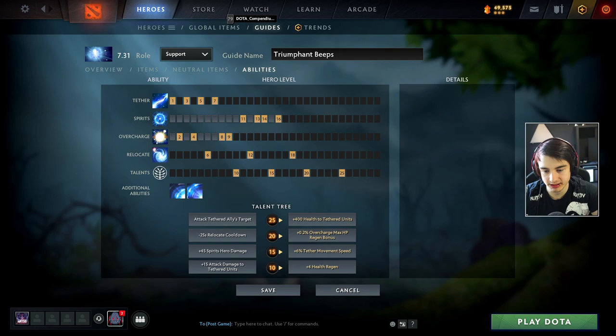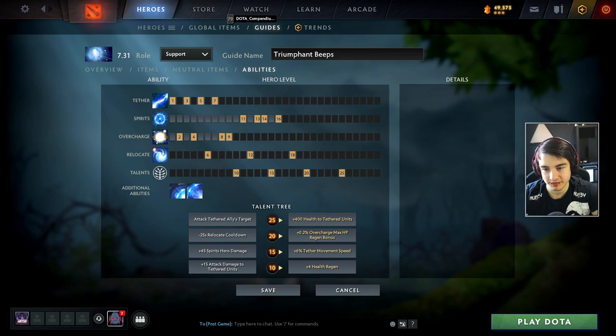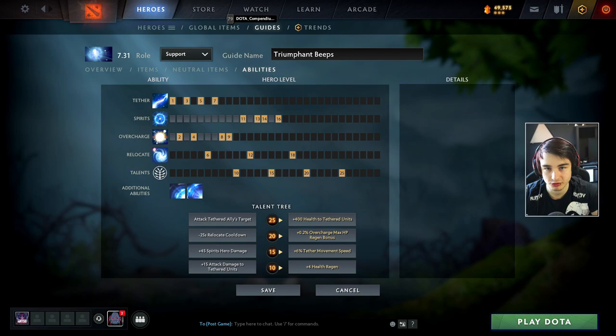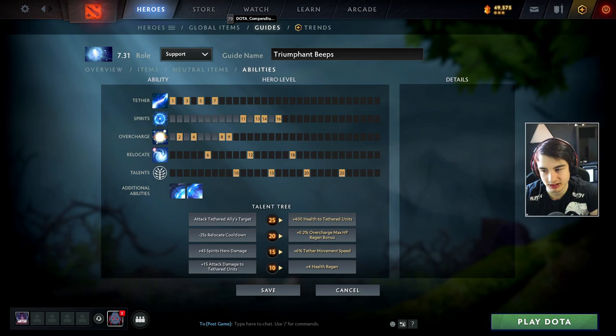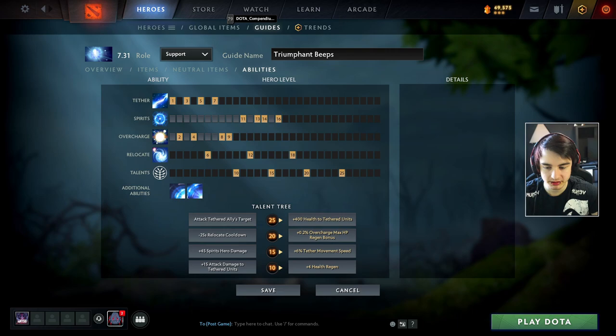After maxing out Tether and Overcharge, you can choose between leveling up the Spirits or skipping them entirely and only taking attributes. Both builds are viable - it depends on what kind of heroes you play with. With the new Shard, it gives spell amplification and spell lifesteal to you and your tethered partner. If you play with heroes that can make use out of the Shard and you buy it anyway, I would probably get Spirits. But if you play with a Lifestealer or Ursa that only right clicks, go for stats instead for more survivability.